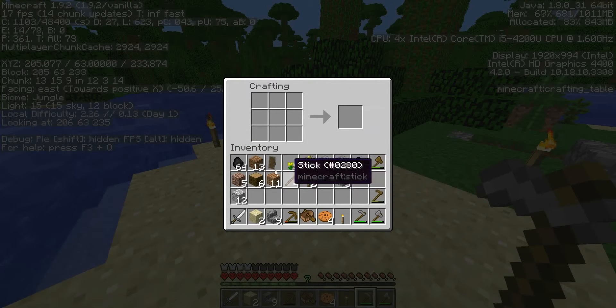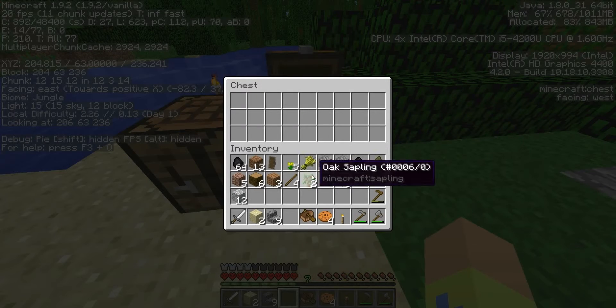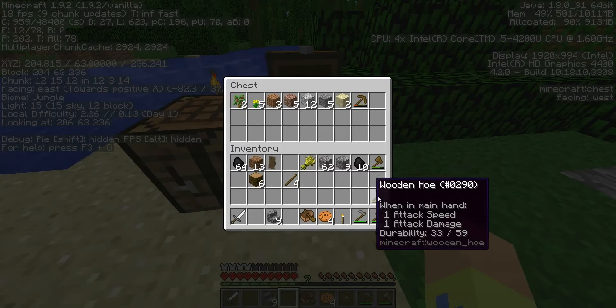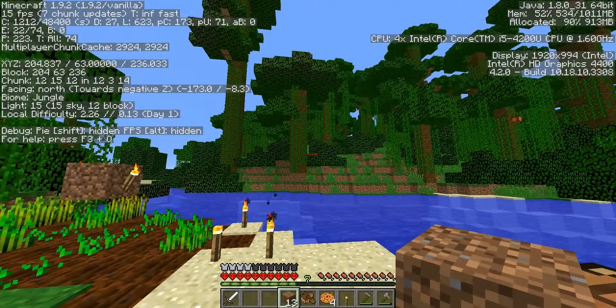I'm going to go ahead and make a chest just to clear my inventory a little bit and keep better track of things. We'll place it there. Put some of these odds and ends into this — don't really have any use for andesite, don't need the sand. The wooden tools I'll eventually burn. The dirt I'm going to hang on to for climbing. I'll put the wheat in there just for convenience sake.